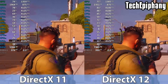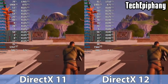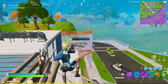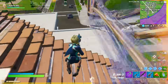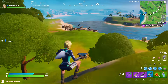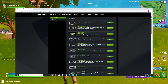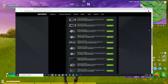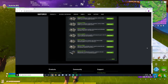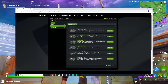A great YouTuber named TechEpiphany did a benchmark himself and he averaged more than 70 FPS more with DirectX 12 enabled — that is insane. The thing is, it's highly dependent on your specific machine and whether or not you can actually use it. The main requirement is that your graphics card is one of the many on the compatibility list. I'll leave a link in the description, but basically every card released in 2015 or newer — from the GTX 950 to the RTX 2080 Ti — is on this list and has DX12 compatibility.